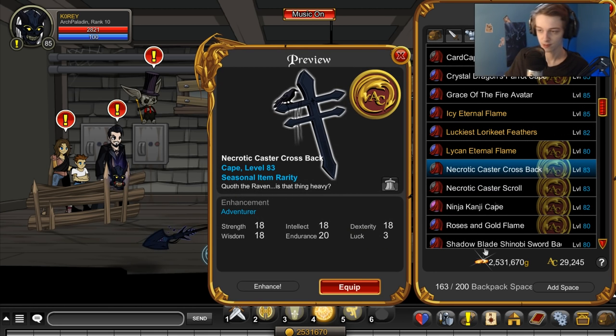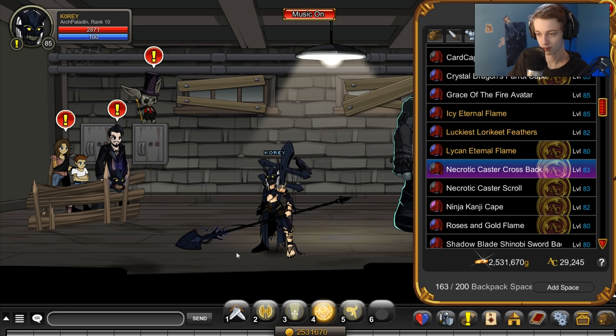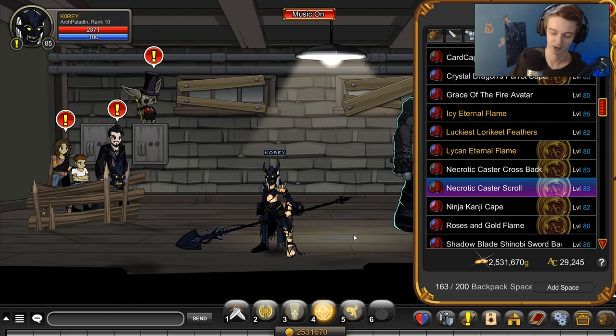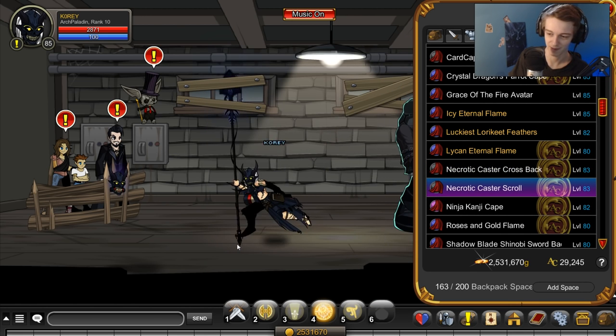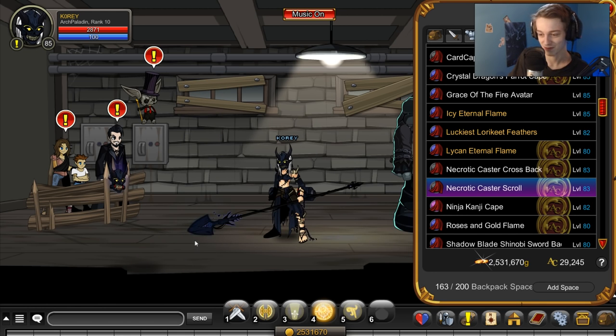For capes, there are two capes. We have the cross, which looks actually pretty cool — the strings hanging off it flow a little bit, so there's a little animation on there. And the scroll, which someone showed me was from a particular anime or something like that. I'm sure someone gets the reference.